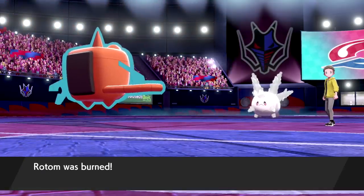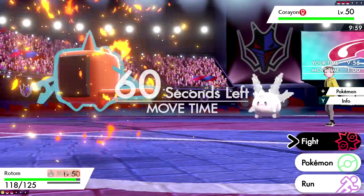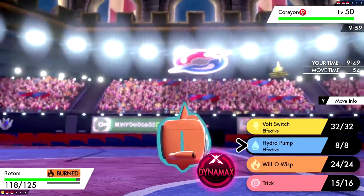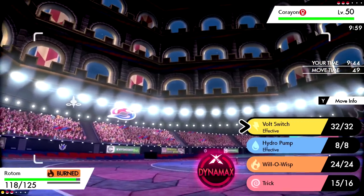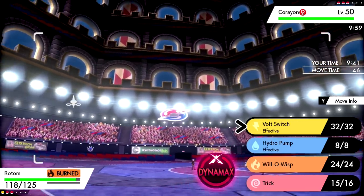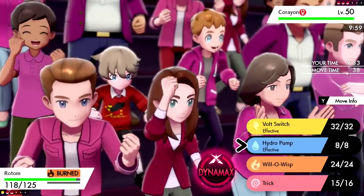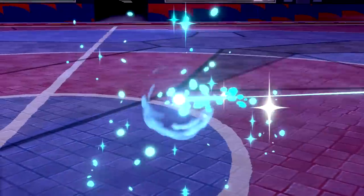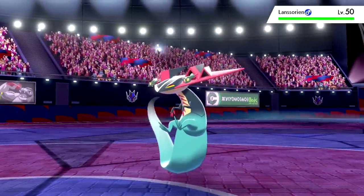Corsola is no longer really an issue. I'm just going to click Hydro Pump — it'll do a lot even if they switch. They might go into Ferrothorn. Volt Switch could be a good play too, but I don't want to ruin Cinderace's Sash or bring in Gyarados to get burned. Hydro Pump seems like the middle ground. They do switch — it's going to be Dragapult, not Ferrothorn.